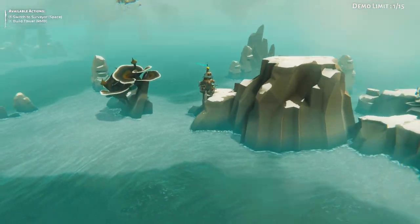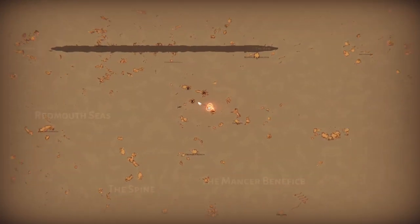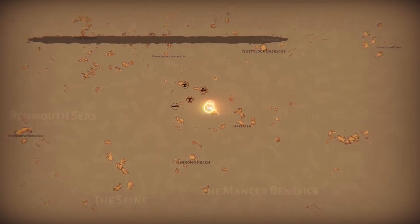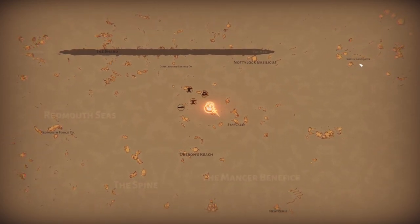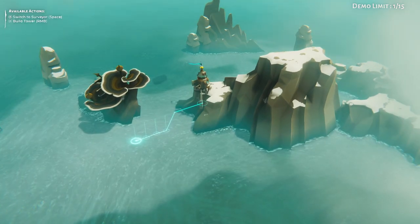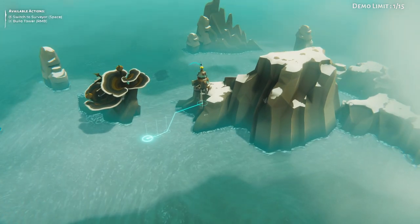Here we are. This is the free play mode — it's not part of the campaign. It's kind of dropped us down randomly across the map. There are locations like Smelly Log Floater, Oberon's Reach, New Remit, Red Mouth Forge. We're over here in Stargazer, right next to the Shard and the Maw, which sound amazing, and we've got our little base set up.